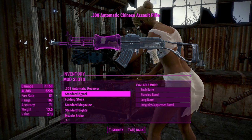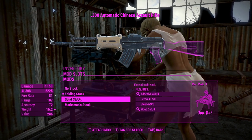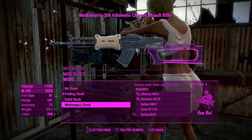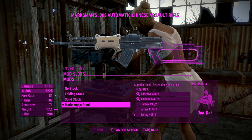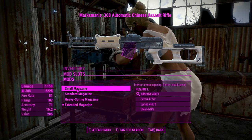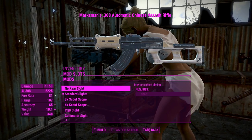I kind of like the standard barrel how it is, so we'll leave that on. Next up for the stocks: we've got no stock, a folding stock from Fallout 3, a solid stock, and a marksman stock. If you want to make this look more like a VSS type weapon, the marksman stock and integrally suppressed barrel would do you well — it gives better recoil and better aim with scope, so we'll chuck that on. For the magazine, there's a whole range of sizes; you want the largest one for the best ammo capacity.